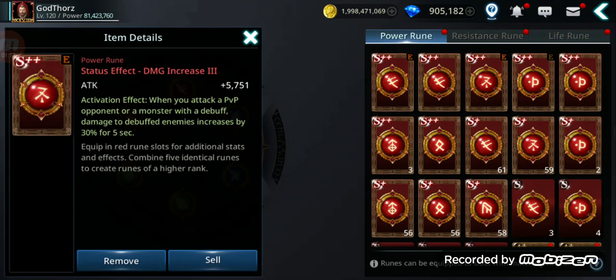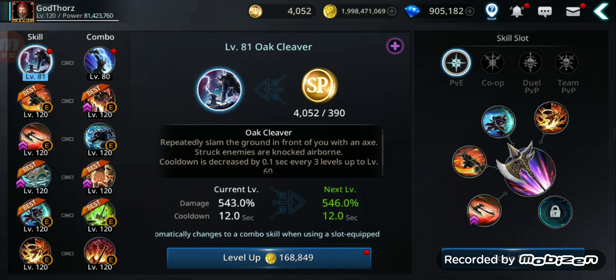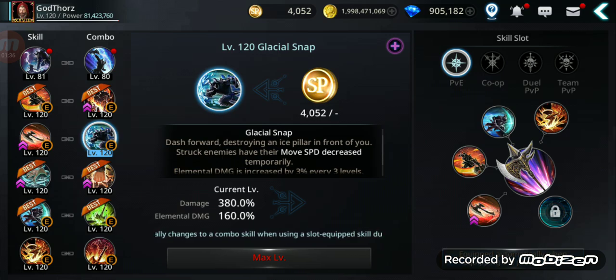These work pretty well. The skills you need to use are very important also. You need some debuffing skills — for example, for my Berserker I have the linking skill Glacier Snap. The debuff includes movement speed decrease and defense decrease. Anything that reduces the enemy's stats — like movement speed, attack, defense — those are debuffs. That's how you activate those runes to do extra damage. Start with debuffing skills and then combo with your stronger skills.